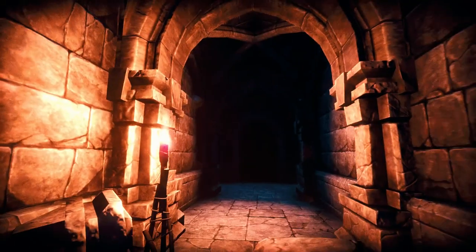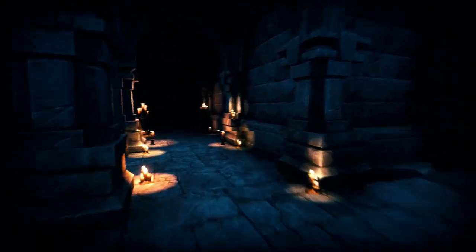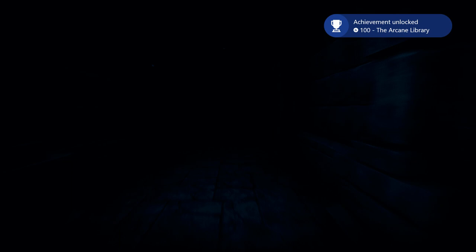There are two ways to go — a light way and a dark way. We're going the dark way. Go left and that's the exit. There we go — we get the achievement and move on to the next level.